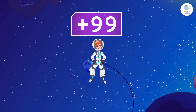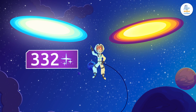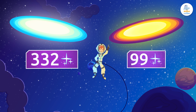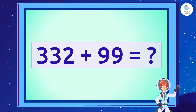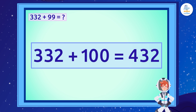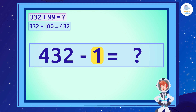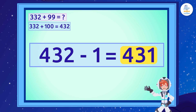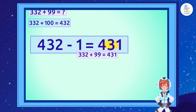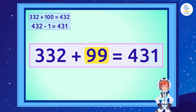Let's do a little trick with numbers to add 99. In this galaxy, there are 332 stars, and in the galaxy next to it, there are 99. How many stars are there in total? We'll start by adding 100 to the 332 stars we have, which gives us 432. Since we only wanted to add 99 stars and not 100, we simply subtract 1 star from 432, which gives us 431. And that's it! It's that easy! 332 plus 99 equals 431.